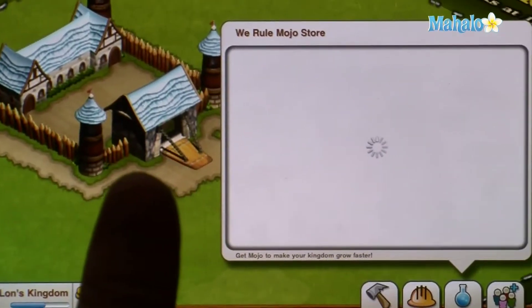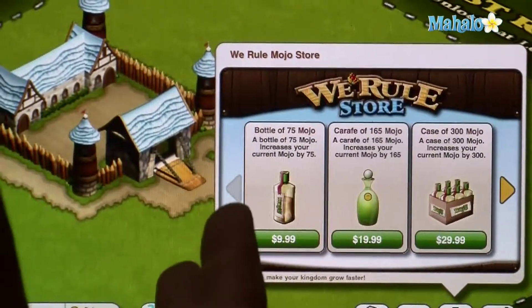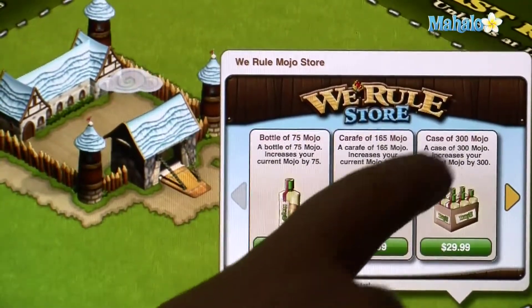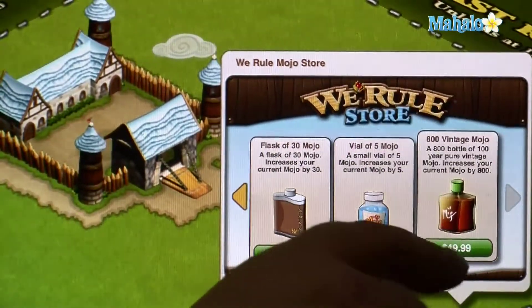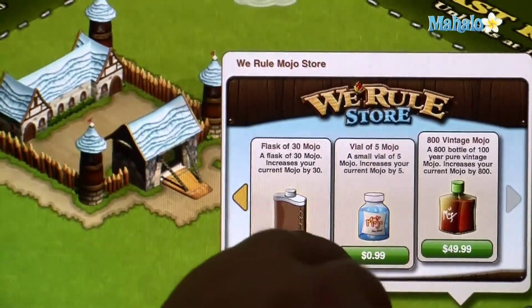This is actually how NG MoCo and WeRule make money, because they'll actually sell you mojo if you're not patient and you don't want to wait for the game to catch up. Here I have all sorts of different kinds of mojo I can buy — a container of 75 mojo, 165, 300, all the way up to 800 mojo, which costs $50. Now I need to stress: this is real money. This is not money from inside the game.